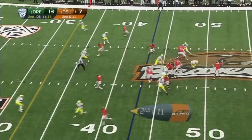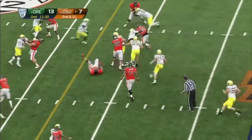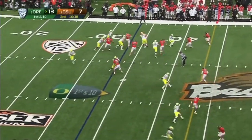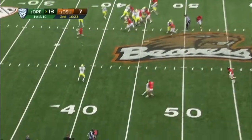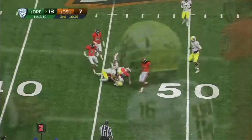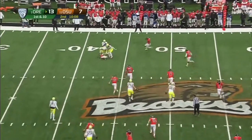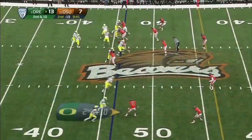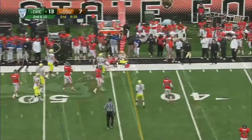Teron Ward is out as a receiver here, running an inside screen. Ward doing a nice job of using blockers and he's going to get stopped. Barner — we saw the motion — and Barner is already over 125 yards rushing. A short gain there. Look at that. Barner with another missed tackle — and Barner keeps going.